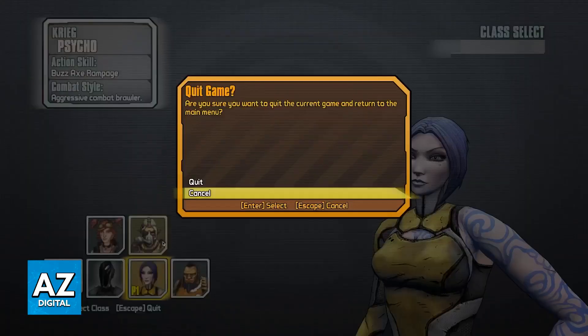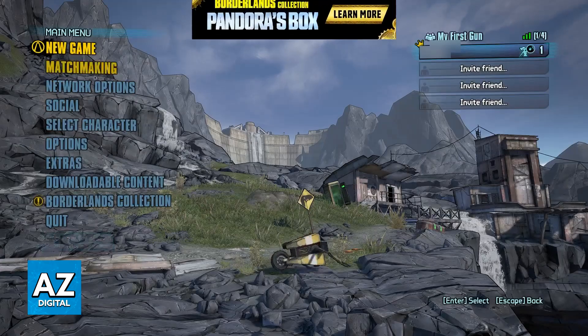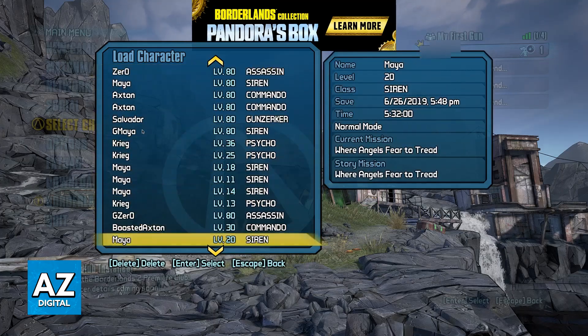So essentially, all that you have to do to switch characters is to go to the main menu and choose the option to start a new game, or select the 'Select Character' option and browse through all of the existing save files that you have.